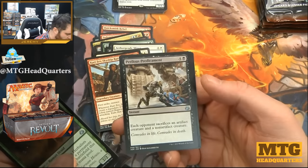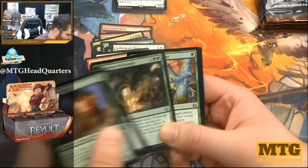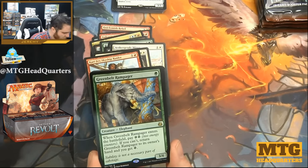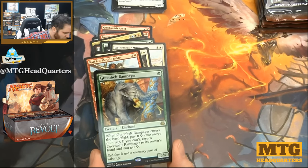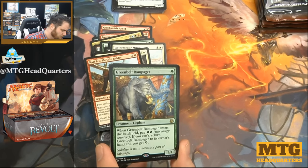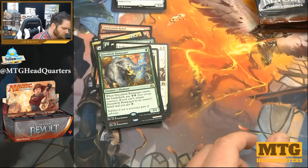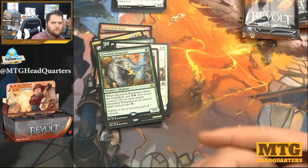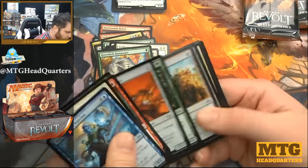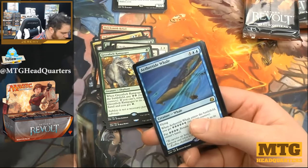Hidden Herbalists, Perilous Predicament, Monstrous Onslaught — very solid card — and Greenwheel Liberator — one mana, three-four. When it enters the battlefield you pay two energy; if you can't, return it to its owner's hand and you get one energy. Seems very strong, very very strong. That card's worth a few bucks if I remember right — that's pushed. Restoration Specialist, Cogwork Assembler, Reverse Engineer.